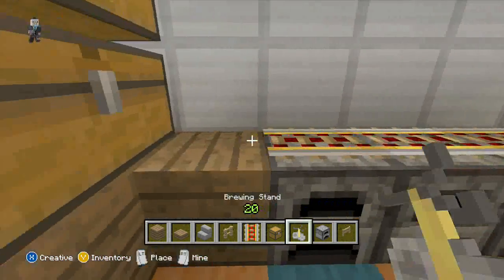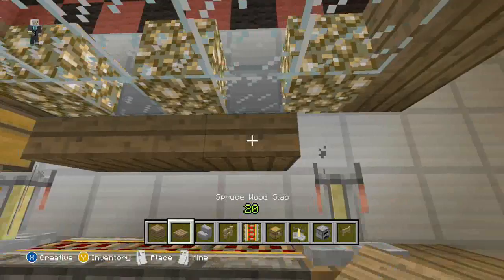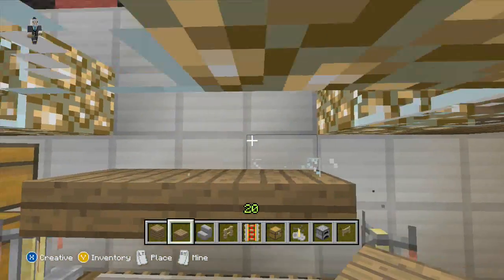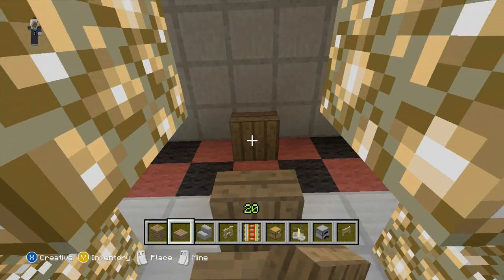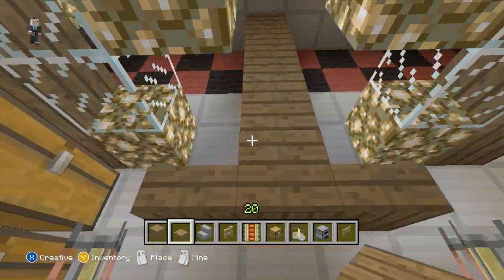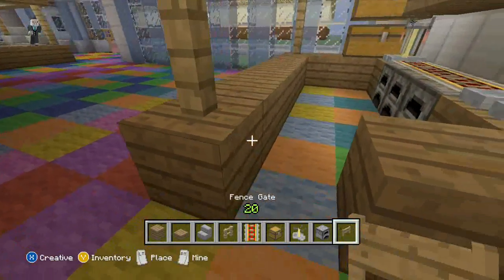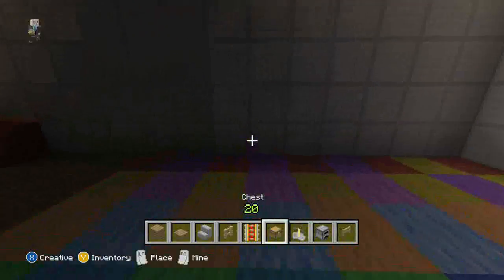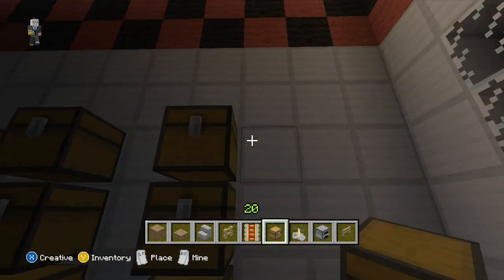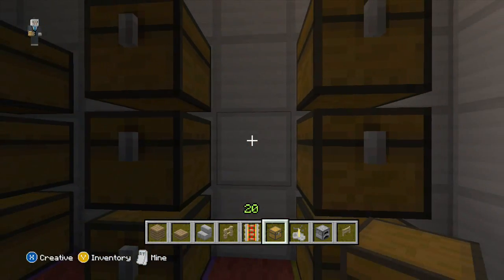I'm going to have like a little vent. And over here, we're just going to make some lockers. You can put item frames or signs and say whose locker it is, or what number it is, or whatever.